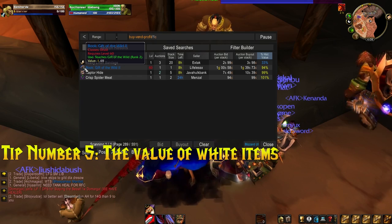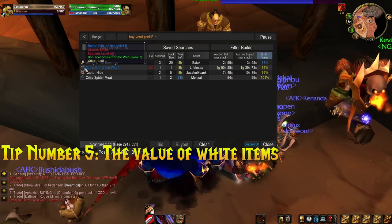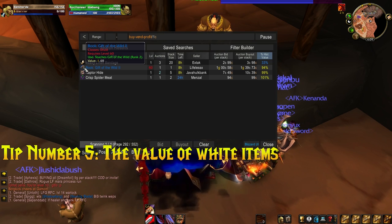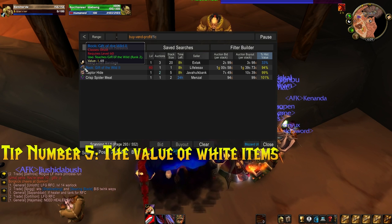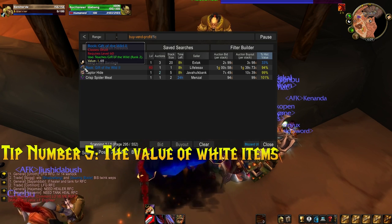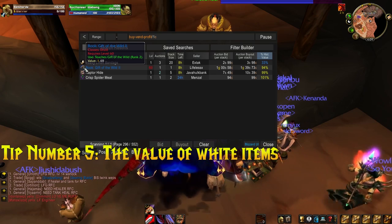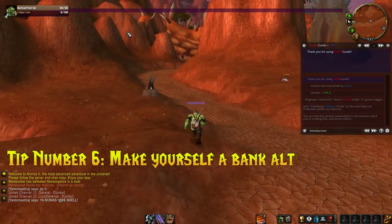Once you know the vendor value, you can check what it's worth on the auction house by comparison. I can leave my character at the auction house scanning while I'm having breakfast, and I'm finding maybe 10 to 15 items per scan where people have listed things for less than the vendor price. Not only are those sellers getting less than they would from a vendor, they're also paying the auction house a percentage on top. So please, get the add-on — it's called Informant — and check the value of your white items against both the auction house and the vendor before deciding what to do with them.